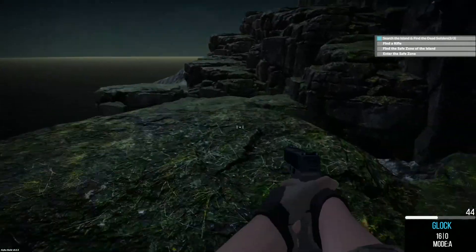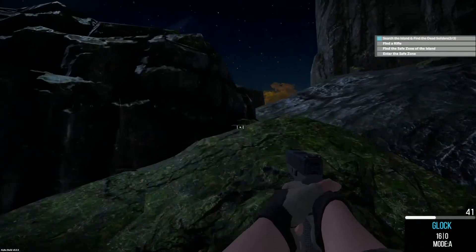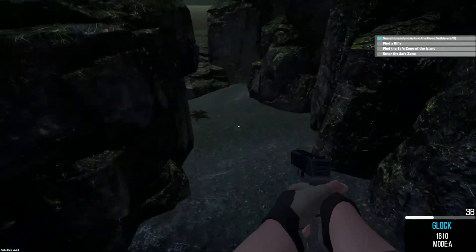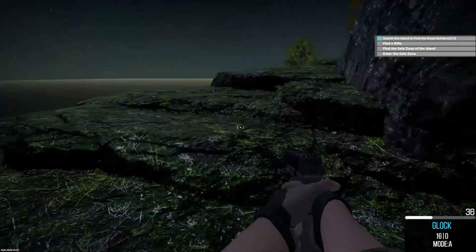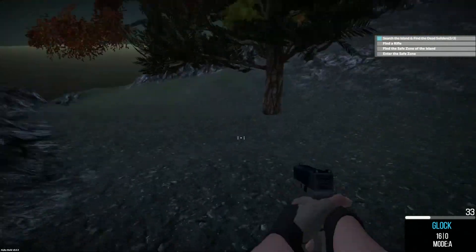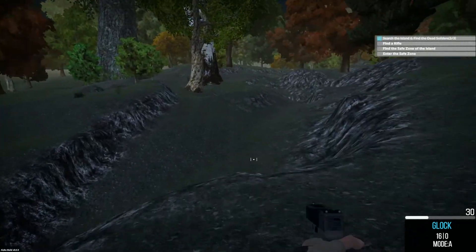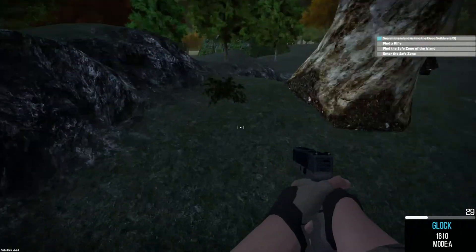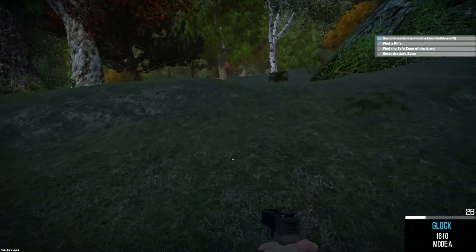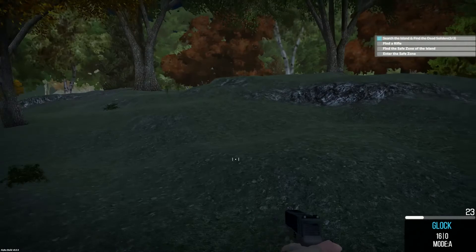Apparently I can jump pretty good. I'm looking everywhere for this rifle. I will admit, the first part of this game is pretty boring — having to run around so much to find a rifle I can't see. At least I haven't seen it. I barely saw the Glock, honestly. I didn't see a rifle by that first body. There were a lot of zombies around the second body that I found.